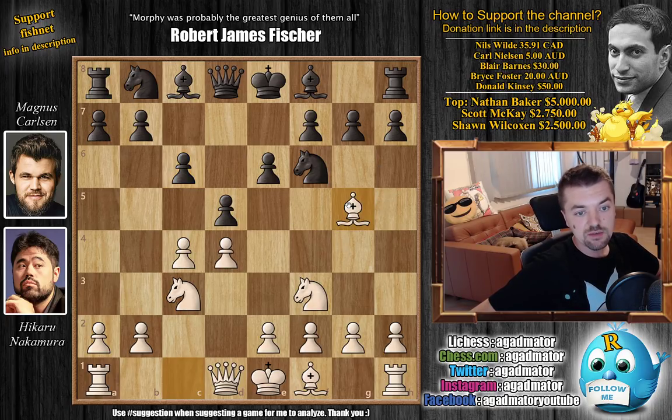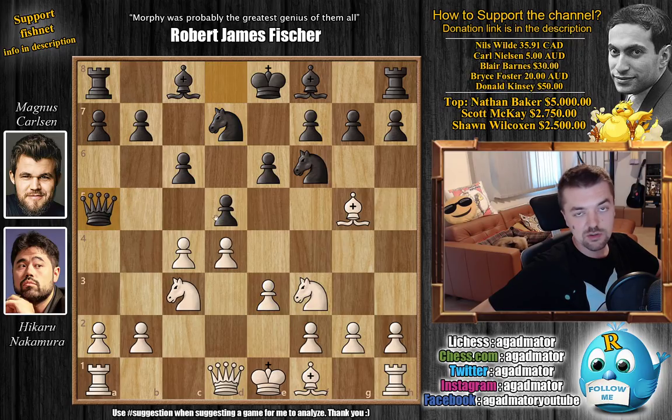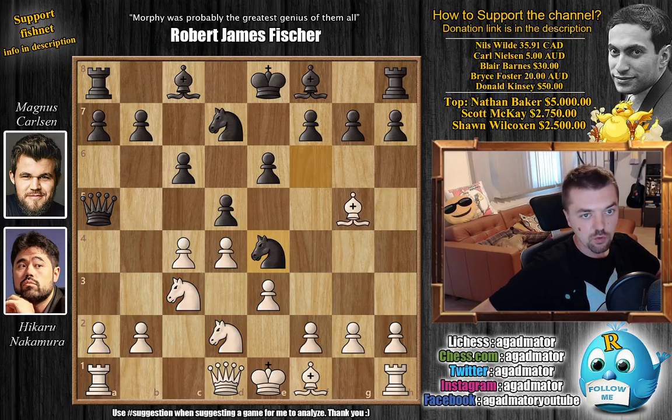Bishop to g5 and now knight b to d7. We have e3 and now queen to a5. Magnus goes for the Cambridge Springs variation, which I think it's been quite a while since we've seen it on this channel, especially in top-tier tournaments. Knight to d2, not allowing this knight to be pinned, also preventing this knight from jumping to e4.